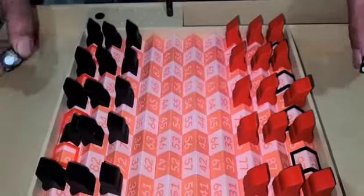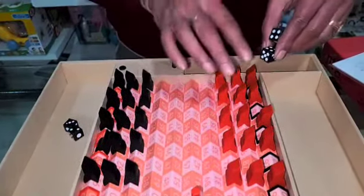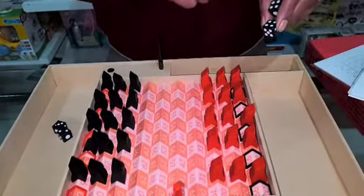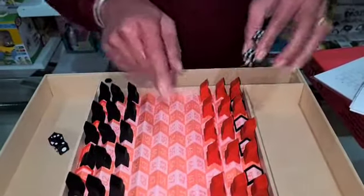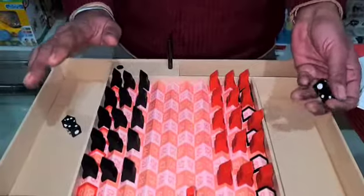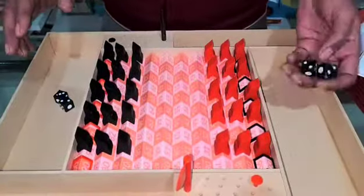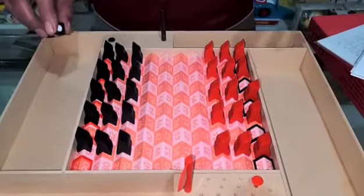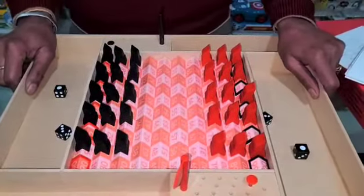In summary, the game is played with two dice. The number appearing on each die can be added and you move your coin in one direction, or you can move one die in one direction and the other die in another direction — forward, backward, left, or right. You will definitely enjoy this game with your family and friends at picnics, school, and homes. It is much easier than chess, more interesting than chess, and a very durable, attractive game.